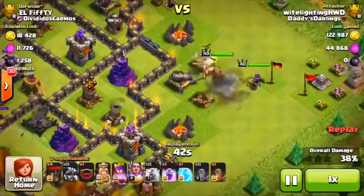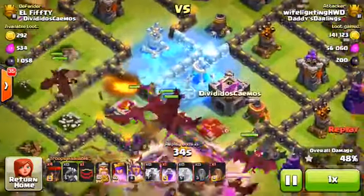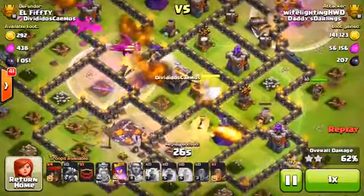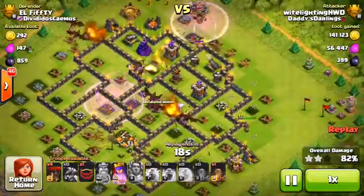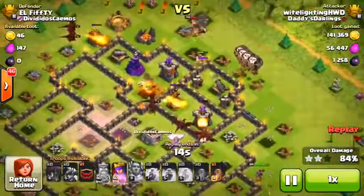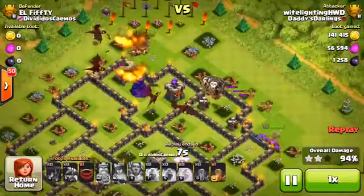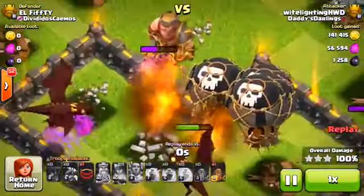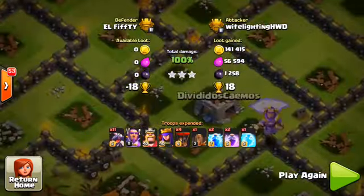I throw a freeze spell on the air sweeper and expo, then a rage spell on the dragons. I use the Grand Warden's special ability — he goes down but it's okay, the troops are moving through this base very powerfully. There go the balloons. I still have tons of dragons left, my king close to dying, and my full-health queen with her ability already used. Only a couple buildings left in this base — three stars, 100%, for 18 trophies. A 10-trophy gain is already a great raid, so 18 trophies on an easy three-star was an awesome find.